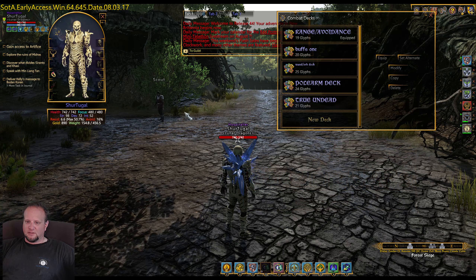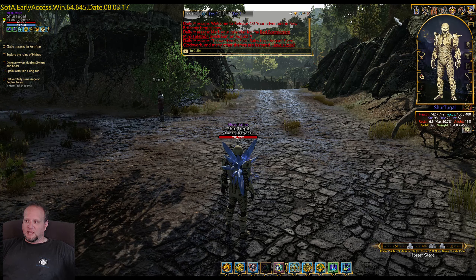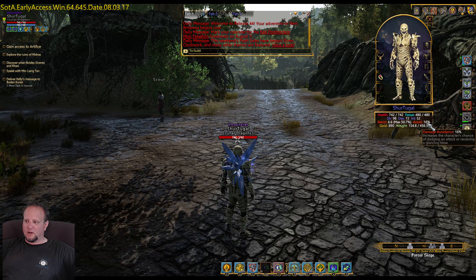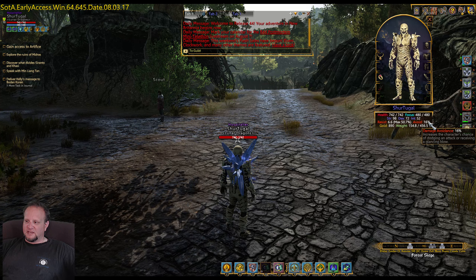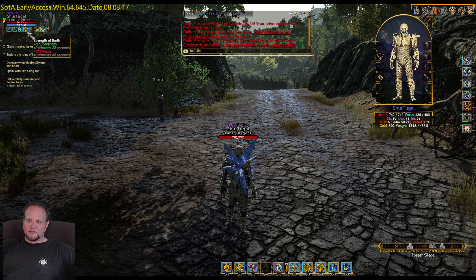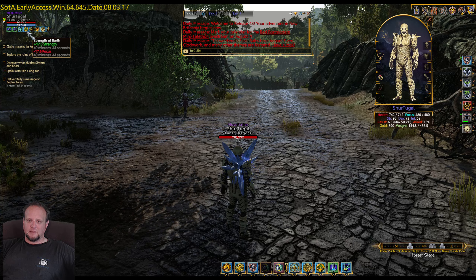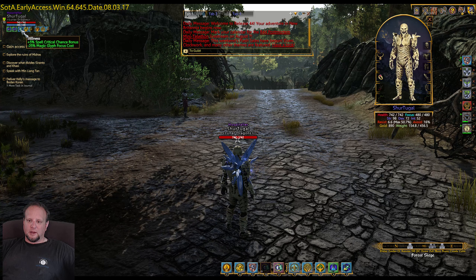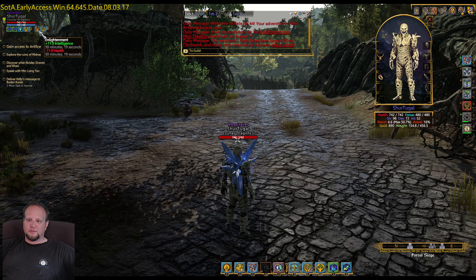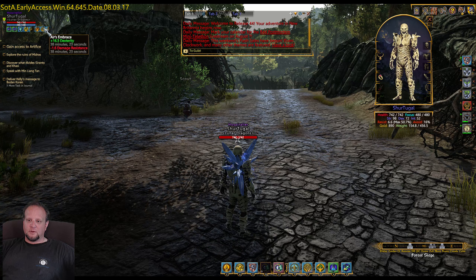So let's see if I get this on the road before these buffs start to wear off. I keep this window open because I want to see where the void is at, so when my buffs wear off and that drops back down to 16, I know to hit those buffs and get them applied again. Strength of Earth gives me 40 minutes plus 16.6 strength. Enlightenment gives me intelligence for 30 minutes, and Air's Embrace gives me dexterity for 38 minutes — so those are the ones I popped.